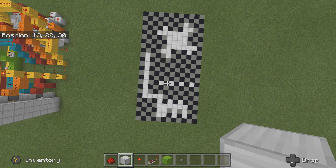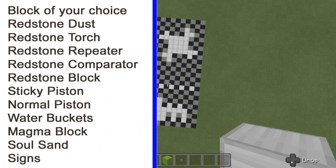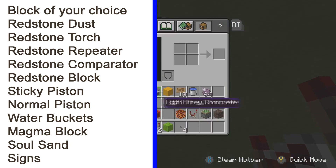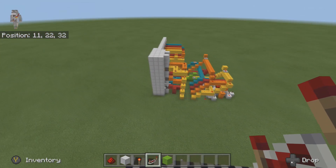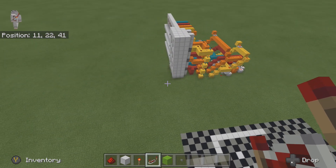For this tutorial you're going to need: some redstone dust, a block of your choice, a redstone torch, a repeater, some buttons, a piston, a redstone block, a magma block, a comparator, a sticky piston, and soul sand. Depending on how high you want the floors, the amounts will vary, so I'm not going to include specific quantities.